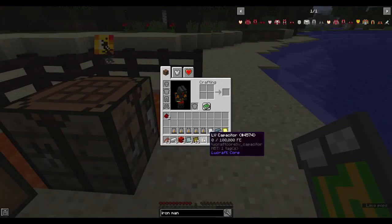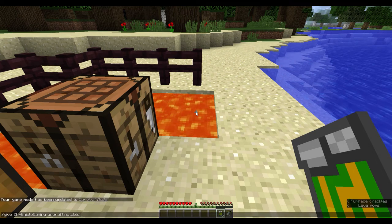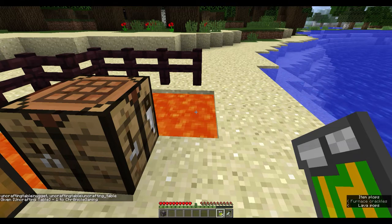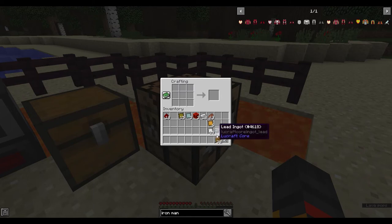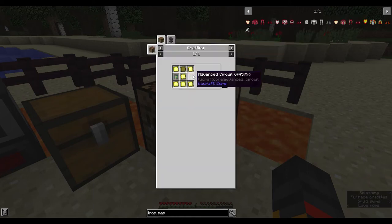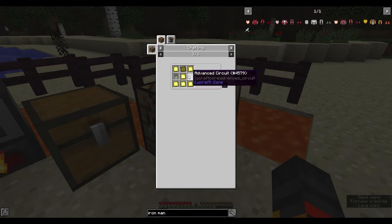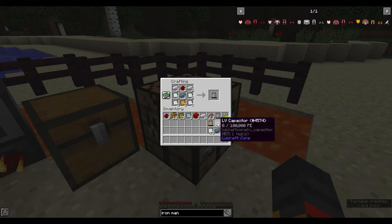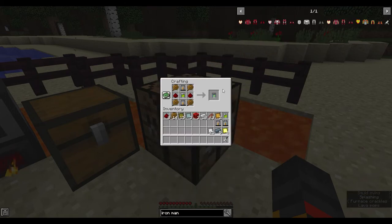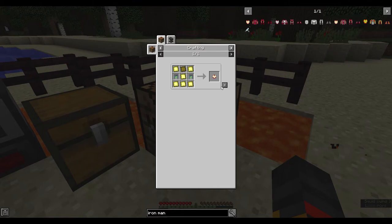Let me quickly fix that crafting mistake. Okay, I have all the original materials. First I'm going to make two of these. Now I need four LV capacitors — one, two, three, four. Now I can make one of those, and another one of those. That's the helmet done.